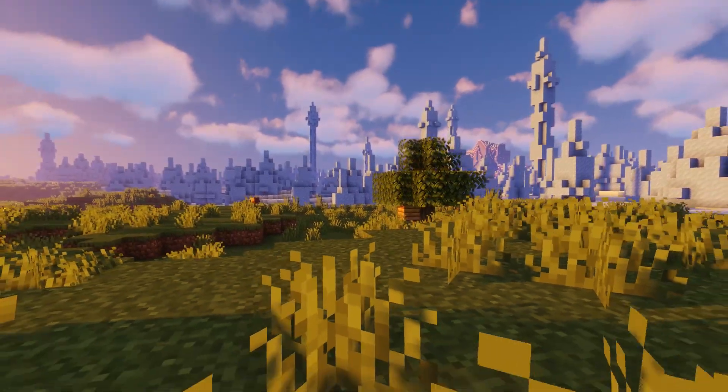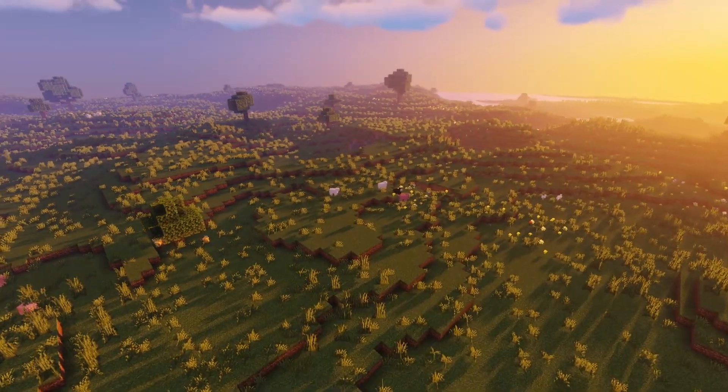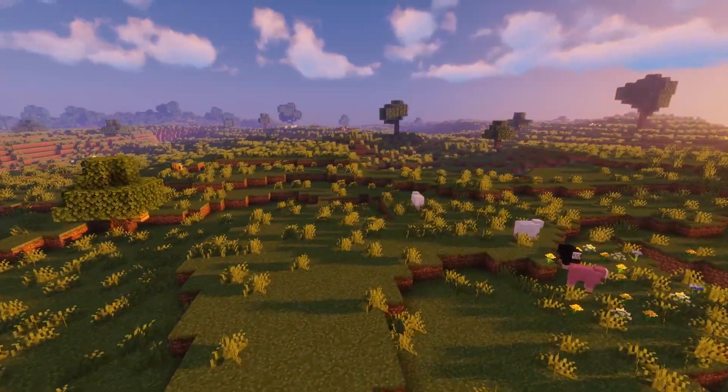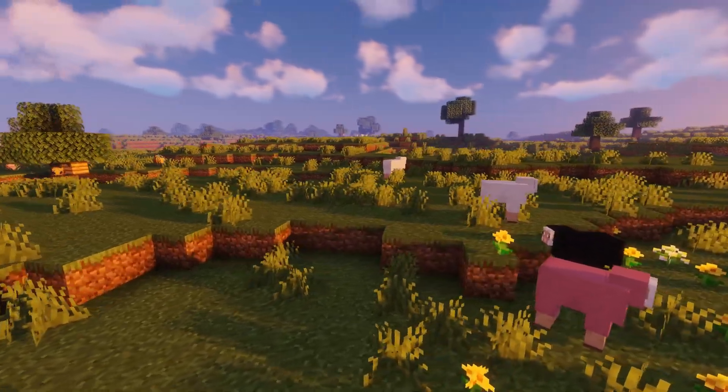I gotta say this is the coolest seed I have frankly seen in Minecraft. The ice peaks are right next to spawn and there's a pink sheep. I know that's not going to be guaranteed in every single world, but I got a pink sheep at spawn — that's astounding.